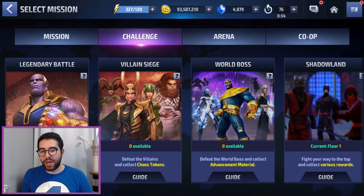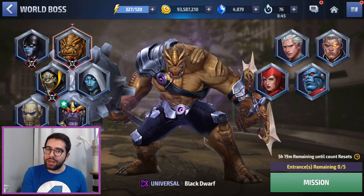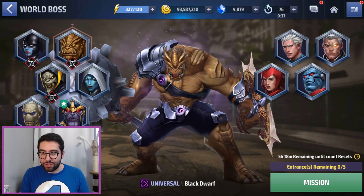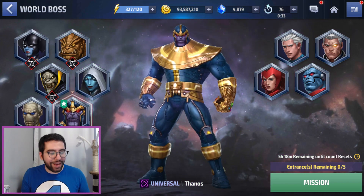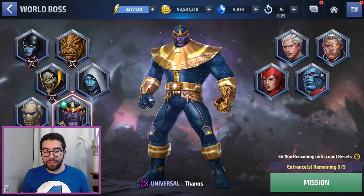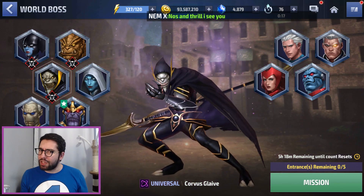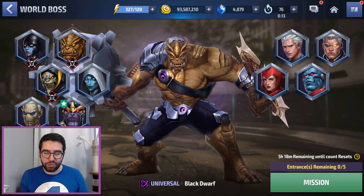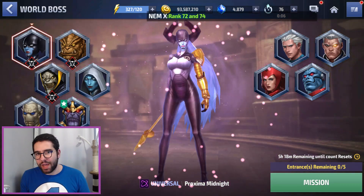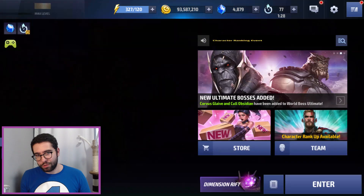One of the other big changes was to World Boss. We had two additional World Boss Ultimate stages added — Proxima is joined by Corvus and Black Dwarf. Unfortunately, one of the items listed in the patch notes that isn't yet available live in the game is the option to change your world boss of the day. As of yet, no one I've talked to has been able to figure it out. My world boss today is Thanos and I was not able to change that. But I did play against both Black Dwarf and Corvus, and Corvus seems to be the scarier one — though my opinion might change at higher levels with Black Dwarf. For now, in the first five stages or so, Corvus seems a bit more challenging and is probably going to be more of a headache than Proxima. So if you had trouble with her, her husband might be even more tactfully frustrating.